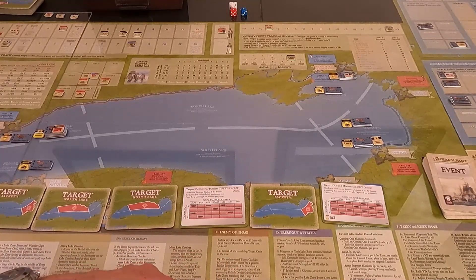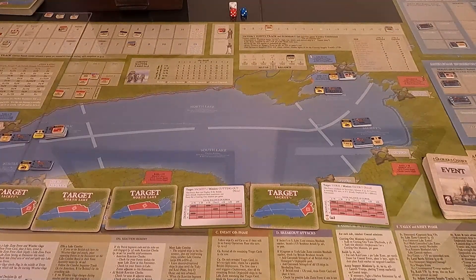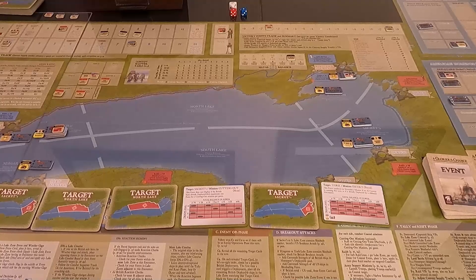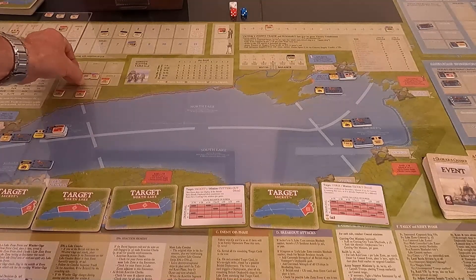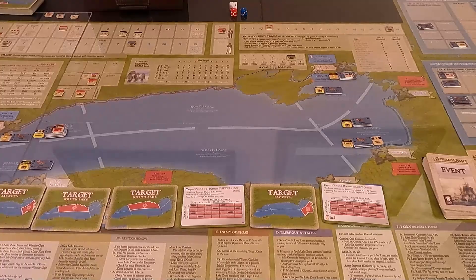We reveal target cards by lake zone, then conduct cutting-out raids, army support, breakout attacks, zone controls, land battles, and blockade checks. I'm checking when to flip his convoy check — reviewing new ships, naval balance, schedule convoy. It looks like I should have checked: does he schedule his convoy? Yes, he also has one running. I can take that August convoy marker off.